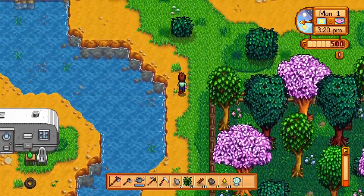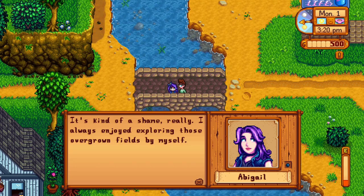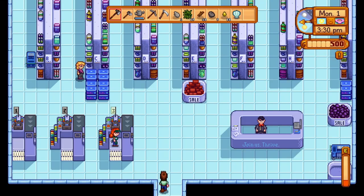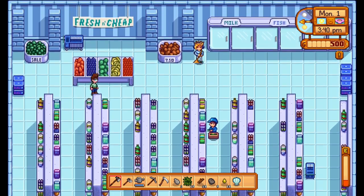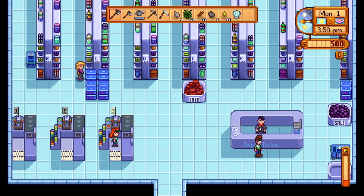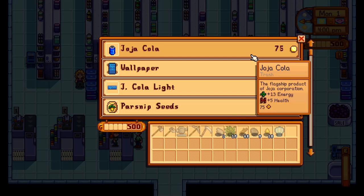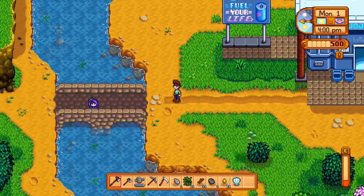We explore around and meet a few more people. Then we hit the Jojo Mart - as soon as you come in the music stops and it's just cold and heartless. Sam's on the clock and Shane's hard at work. There was a little bit of a bargain on the stuff in there, but screw that - we're going to support the local market, the local stores, and shop at Pierre's.